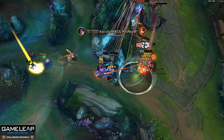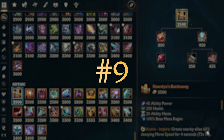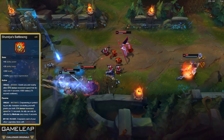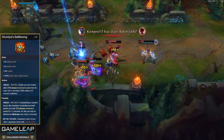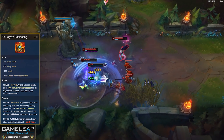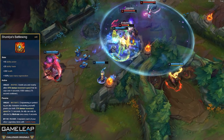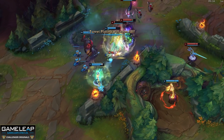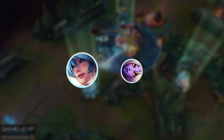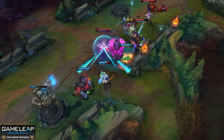Now the items thus far you might have been able to predict, and if you're enjoying the video make sure to let me know by liking it. But this next item is a little harder to anticipate because it's still rarely built, and I don't know why, because the new Shurelya's Battle Song is actually insane. So instead of granting your ally magic damage when you empower or protect them, you now grant them movement speed instead. For two of the best AD carries like Jinx and Jhin, movement speed is one of the best stats, and this has seen the win rates of Sona and Soraka in particular skyrocket in high elo. So stop building Moonstone and invest in the new and improved Shurelya's.